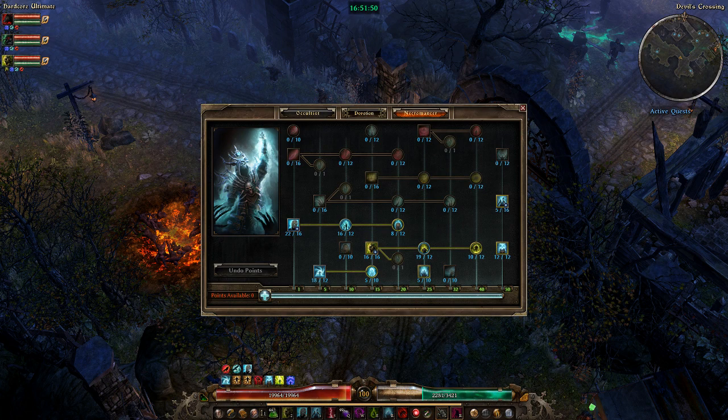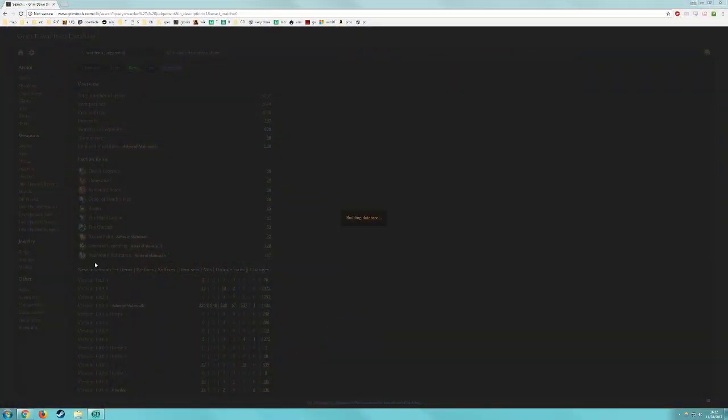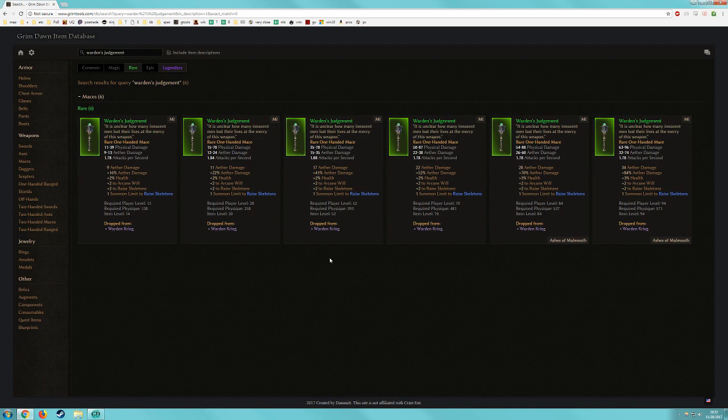As far as leveling weapons go, the single most important thing to keep an eye out for is a Warden's Judgment. This is plus one summon limit to Raise Skeletons and plus two to Raise Skeletons — it drops from Warden Krieg, basically the first major boss in the game. When you run into him, just kill him a few more times until he drops it. It shouldn't take more than five kills unless you are insanely unlucky — usually two or three. Just grab the low-level one and use it all the way until your end game gear, because the main stats — plus two Skeletons and the plus one summon limit — don't change. The only thing that changes is one percent more health, which is negligible.